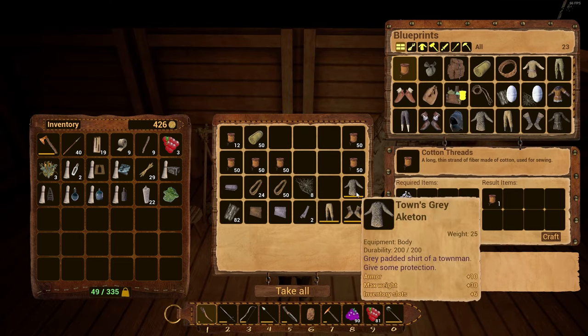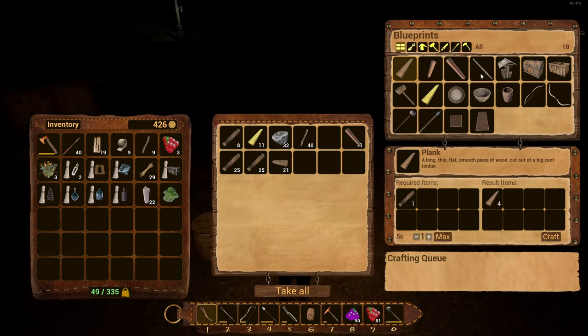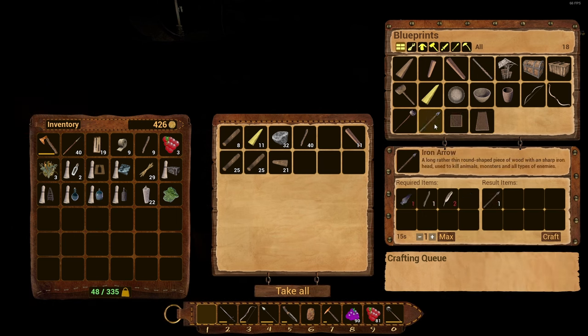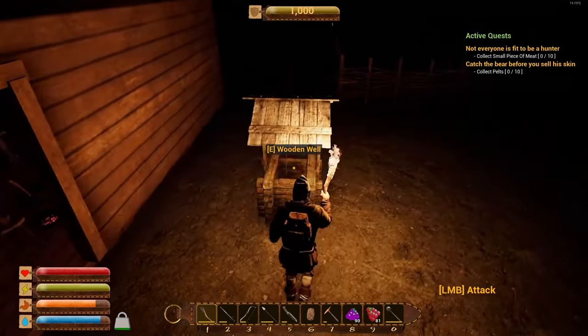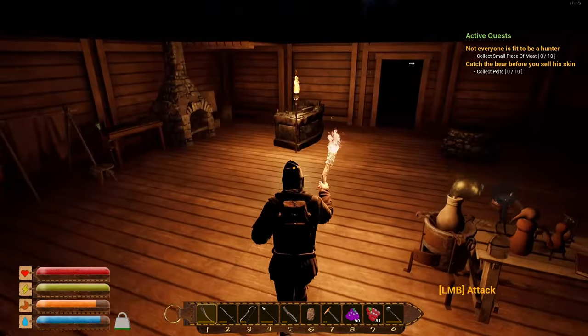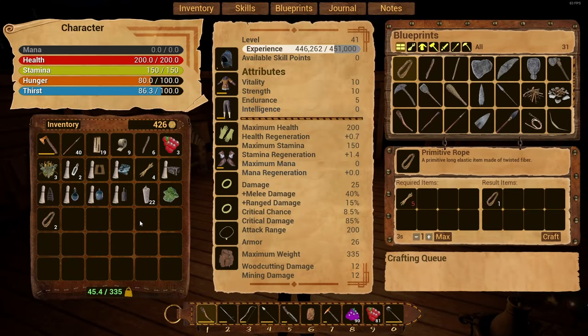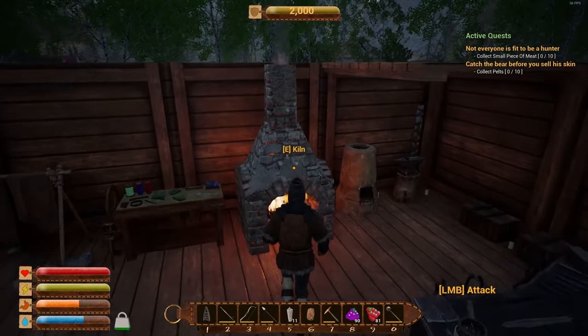Our new gear is the Town's Gray Acheten, Town's Gray shoes, and Town's Gray breeches — the best defensive stats available. The constructor's workbench makes medium cooling boxes and more. The small compost bin is already made. We built a well next to the alchemy station — you'll need small vials to get water to make potions. That's why I got all those other recipes, so we can put together more healing potions and weight potions. We need a ton of sulfur to make treated plank wood.